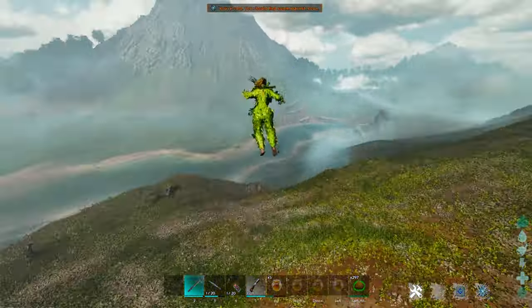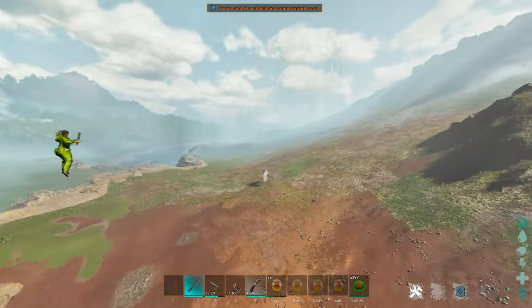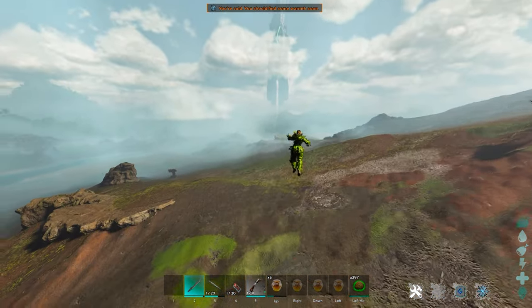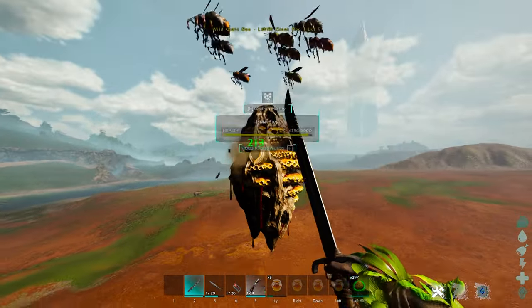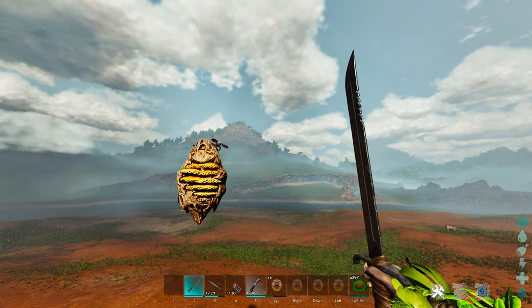I'm just going to show you that they do spawn back in by going in a circle here. Instanced foliage is still off, so it makes it quite a bit easier to spot these things. The Redwood seems to be the best place to find beehives. And there we go — there is one spawned in right now. And you can see it now works again.